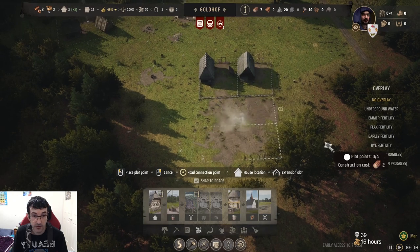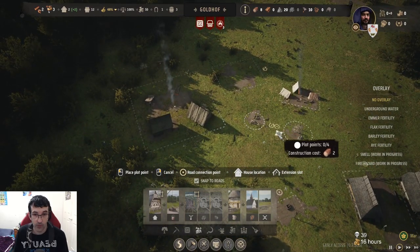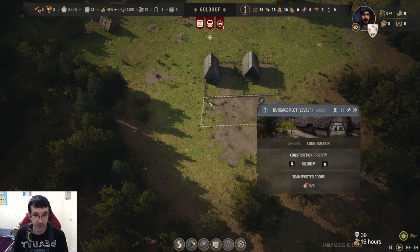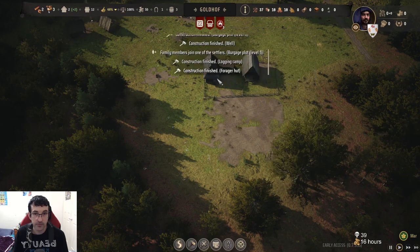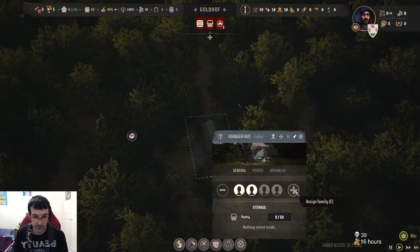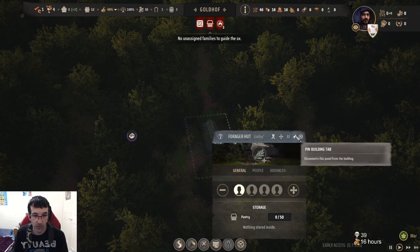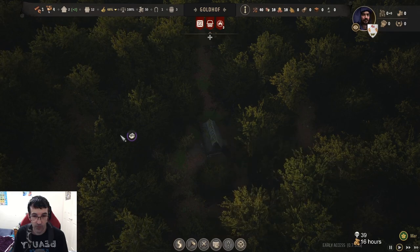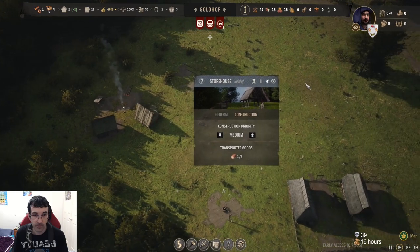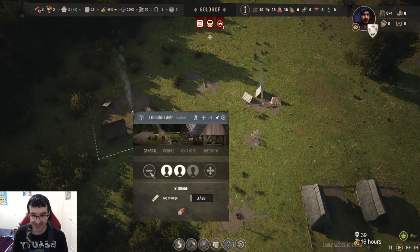Here we go. Who's building? I don't know what we're doing. Oh, forage is hot. I need to build more houses — we need more people. Let's cut this down to just one.